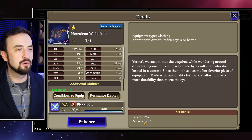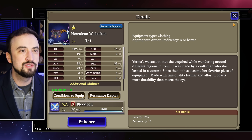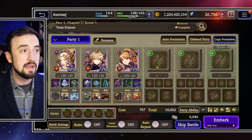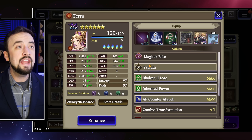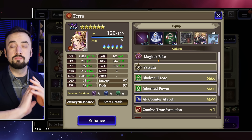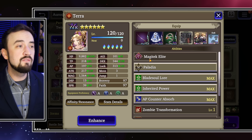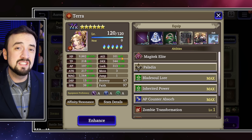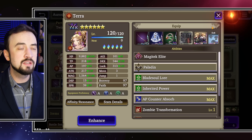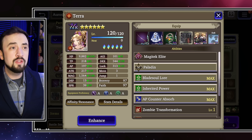That is a freeing thing, by the way. It is such a pain with a unit like Cetia, who's a very good unit — I have to run a Herculean Waste Blood Boil buff, I have to run Accuracy Trust Stones on her to get her to reliably hit evasion teams. With Terra, I can go all in for damage. I can just do as much damage as possible.